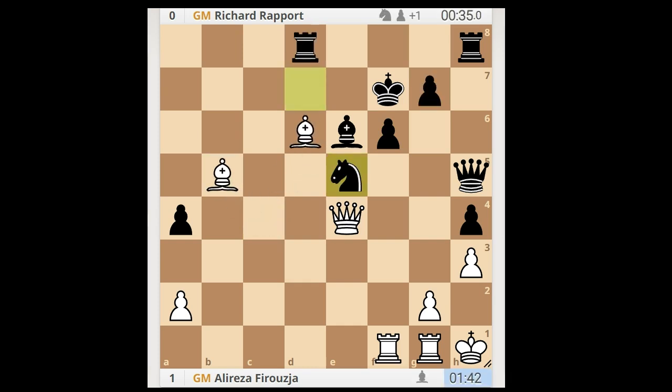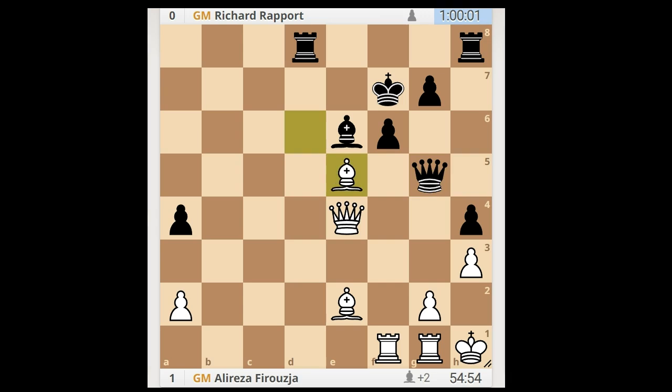Firoza played bishop to e2, attacking the queen. Queen to g5. White to move - how would you continue now? Firoza played bishop takes on e5, and Richard Rapport resigned in view of this continuation: queen takes bishop, queen takes queen. What do you think of this game? And that is all - I hope that you enjoyed watching this video. I wish you good luck with your chess, and bye for now.